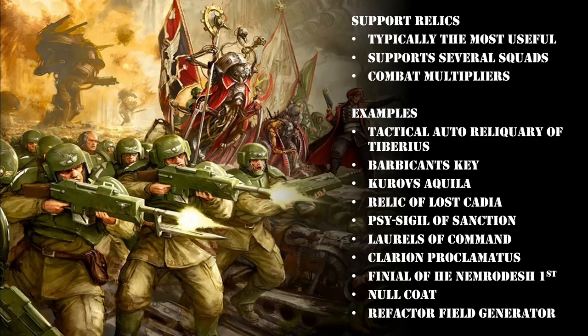I want to mention the next relic not because it's the best but because it has the best name in the world - the Clarion Proclamatus. It's a super vox caster - a mega mega vox caster. You put this on a command squad with a master vox and you get infinite range orders. It's actually one that a lot of Guard players will end up taking because there's always going to be a time when you really need an order to go off to a far-flung unit just out of regular vox caster range. It pairs really well with Superior Tactical Training, allowing infinite range perfect disorders on one of your command squads - I've used this combo in a number of battle reports and it's been very effective.